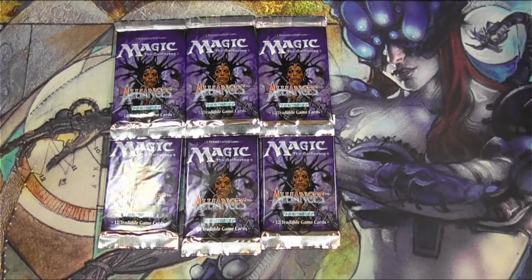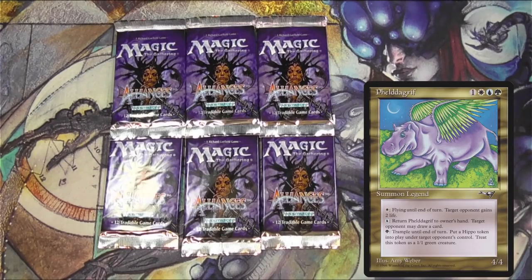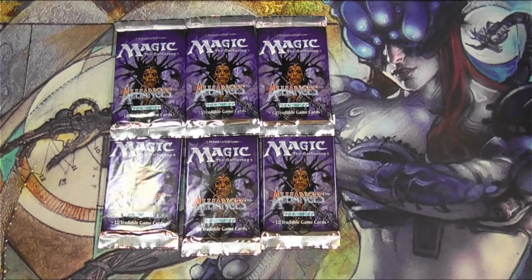Hey everyone, TragicMTG here. I've decided I'd like to build a Commander deck based around Feldagriff, a card from Alliances. I know I have one somewhere in my great stacks of cards and I don't know where to find it, so I thought what better way to find one than to try to open it out of these packs. Let's get a $20 card possibly out of six of these $60 packs.